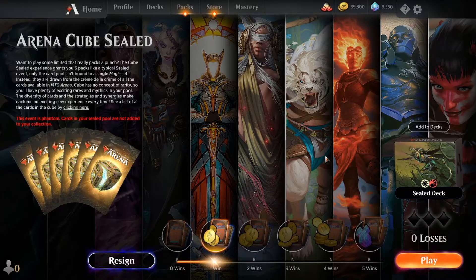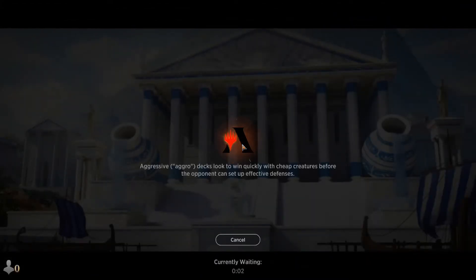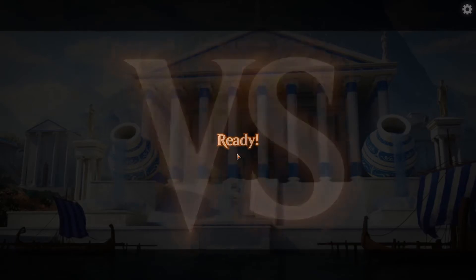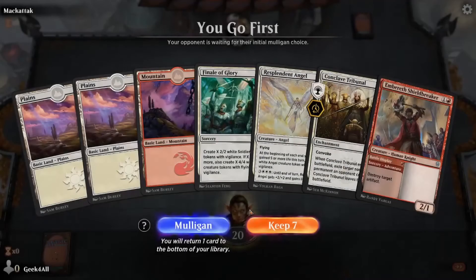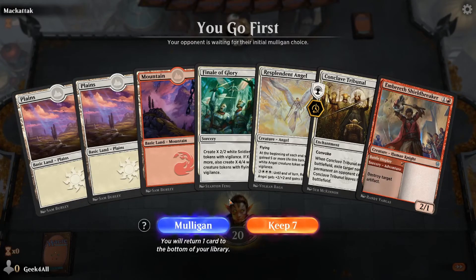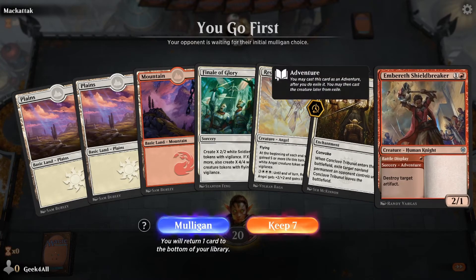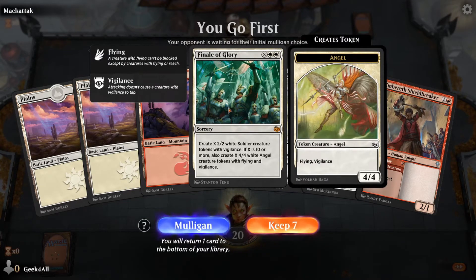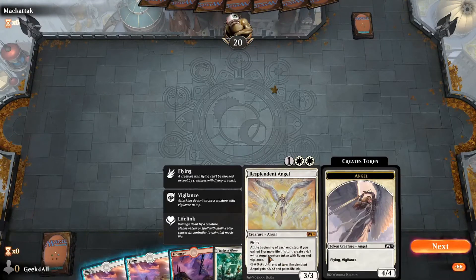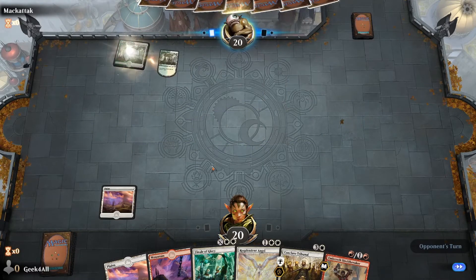That was a good game — that last draw was nuts for us. We mulliganed and still won. Game two: we can play Resplendent Angel on three, and we could play Conclave Tribunal, or wait and go for Finale of Glory to make soldiers. We'll play the angel first if possible. We drew Prison Realm — oh no they played it on our Resplendent Angel.